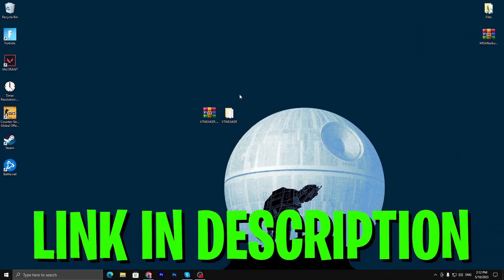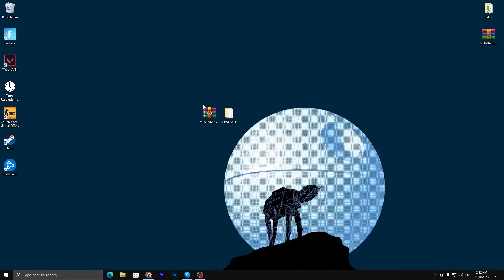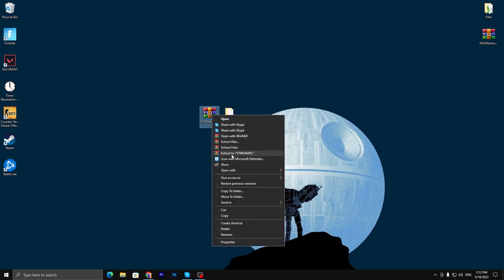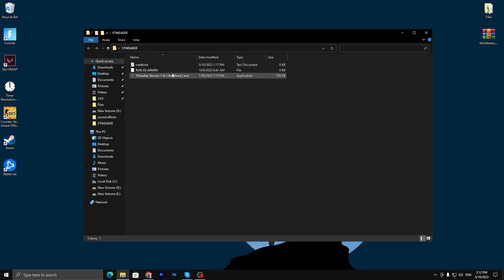In the first step, you need to download this tool on your PC — the link is available in the description. Simply open the link and download it. Once you download the zip or WinRAR file, extract it on your PC. Right-click the WinRAR file, extract the folder to your desktop, then open the folder. Inside you will find a credits file, a 'Run as Administrator' option, and the exit file of this optimizer/tweaker application.